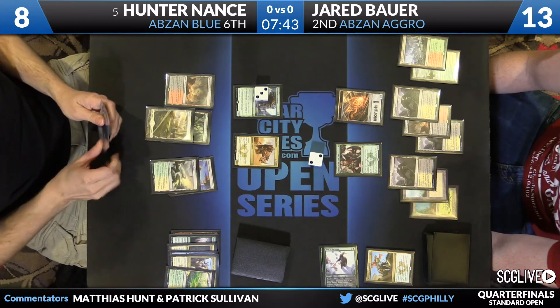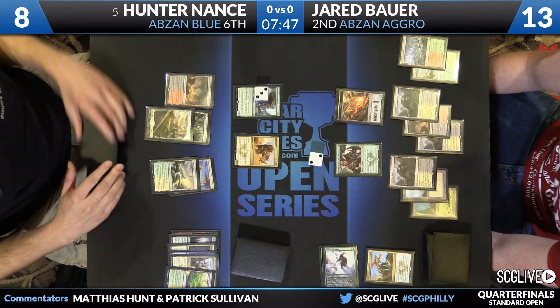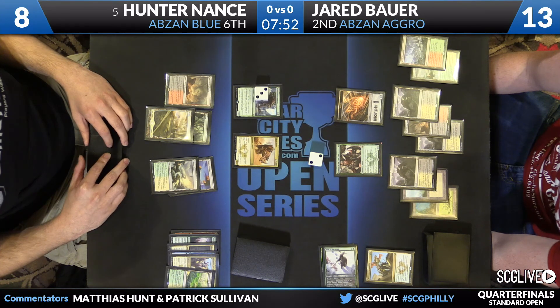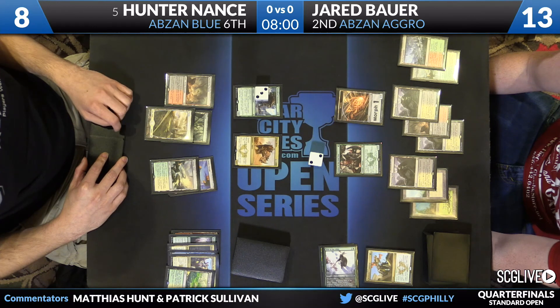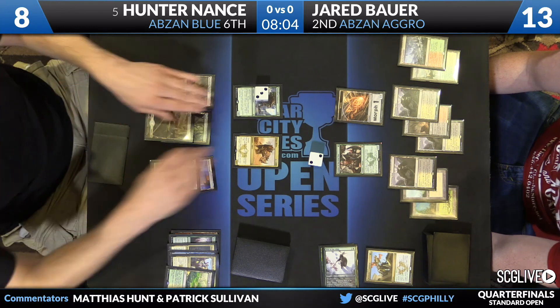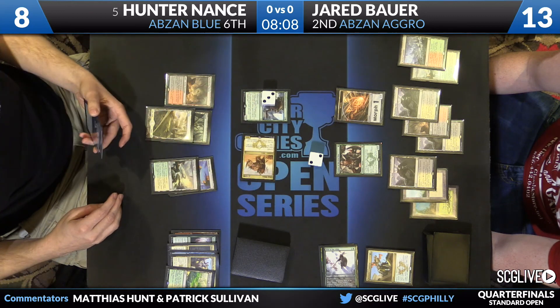Jared draws a card — it's land number eight. He did not attack with Warden or pump Warden. By not doing this, if Hunter has the Murderous Cut, Jared can use Den Protector, buyback Warden, and start over. I got a glance at Nance's hand — he does, in fact, have Murderous Cut, and that was the last card in his hand. Hunter has so much trample on board; Jared doesn't have time to make that line.